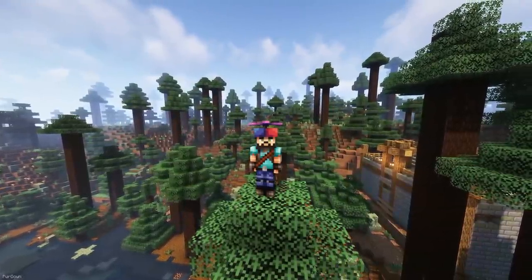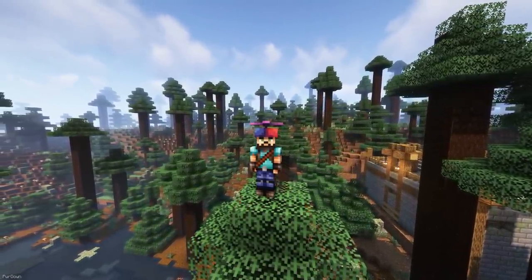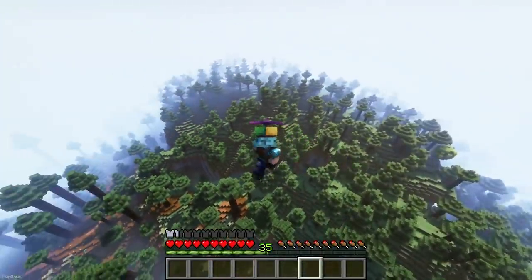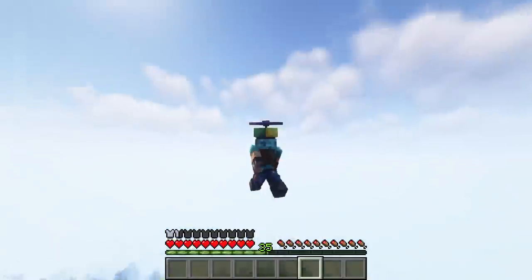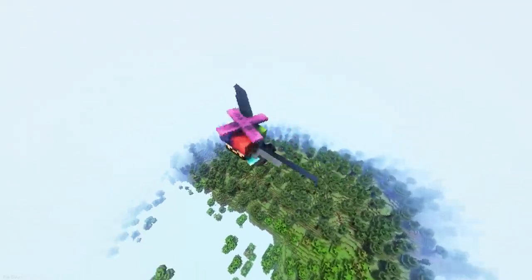The Propeller Hat gives an alternative method of travel and requires power to operate. There are multiple tiers, and they're powered with Forge Energy. They have some cool sounds and animations, but I think they're better for moving vertically than horizontally, so they might work better with an Elytra.